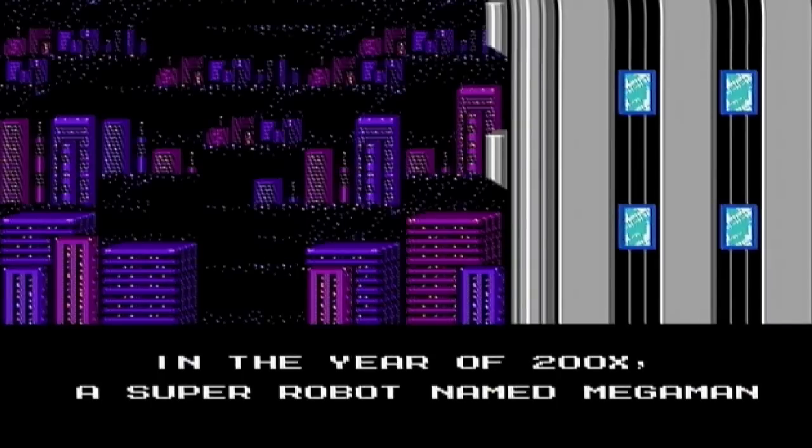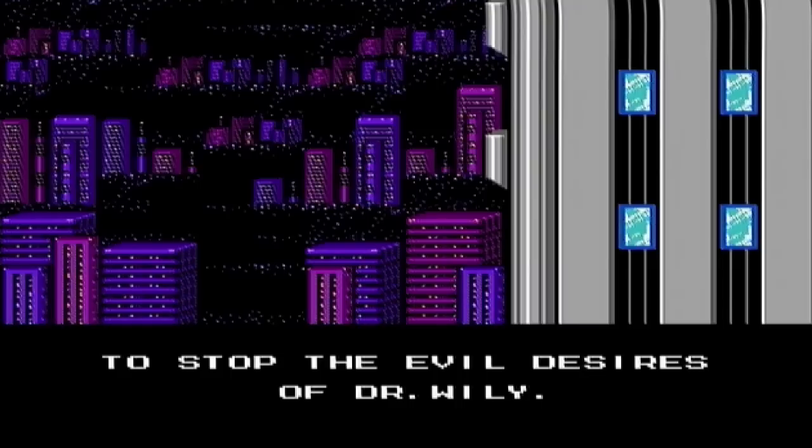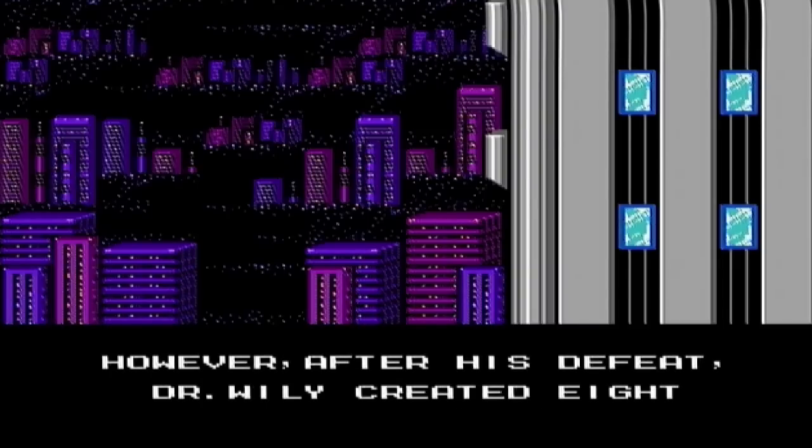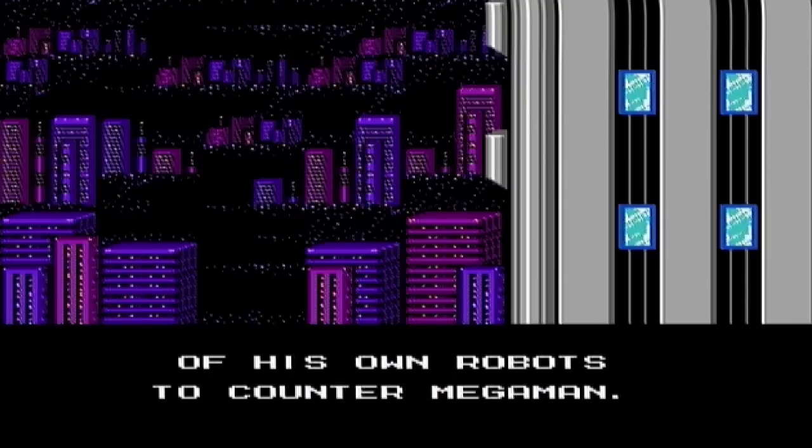In the year of 200X, a super robot named Mega Man was created. Dr. Light created Mega Man to stop the evil desires of Dr. Wily. However, after his defeat, Dr. Wily created eight of his own robots to counter Mega Man.